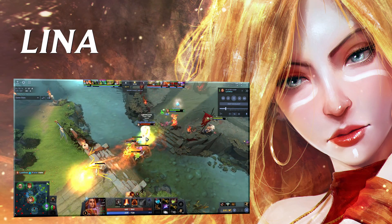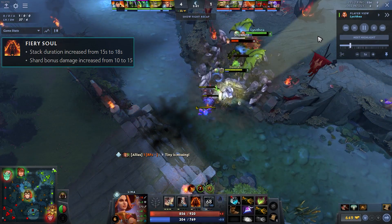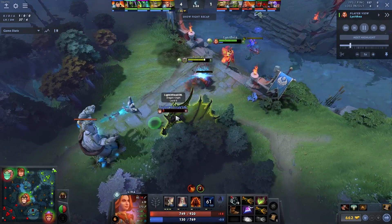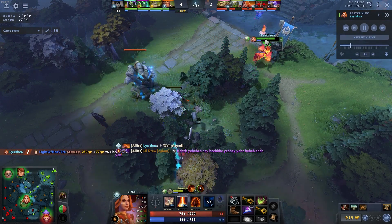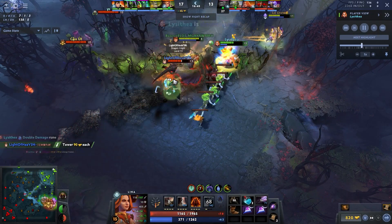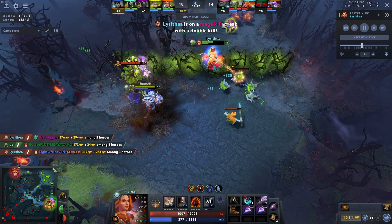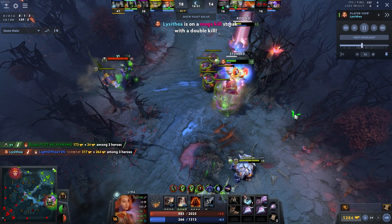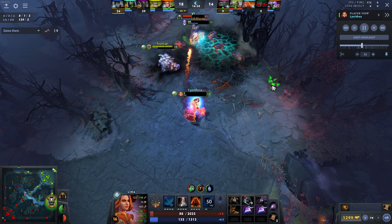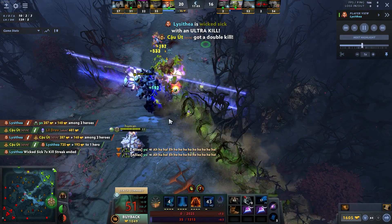Next up is Lina, a hero that was recently buffed — the passive duration went from 15 to 18 seconds. She struggles against death-ball comps, so in the pro scene we'll likely see her picked second phase after unit heroes are banned. But once those heroes are banned, Lina loses almost no mid matchup. Having a hero like Lina or Leshrac is really nice when you have first pick, since these heroes have very few — if any — losing matchups. The one downside is she's a BKB buyer, which got nerfed.